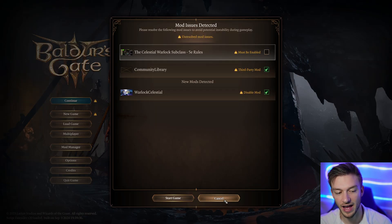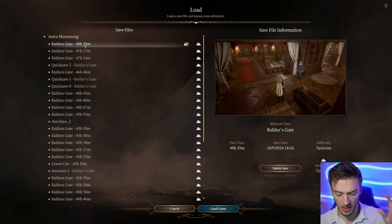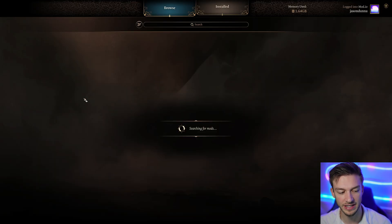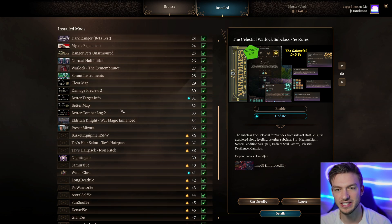This was frustrating me for a while as someone who tests a lot of mods. For example, I deleted the Celestial Warlock mod and it came back — removed but installed again. The reason is that when you go to continue a game, there's a save file that has that mod in it. If you see 'third party mods enabled,' you have to delete that save file.